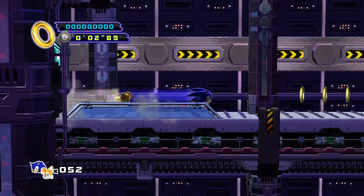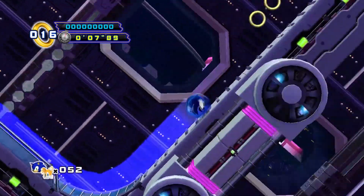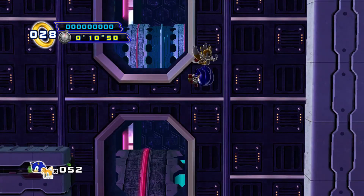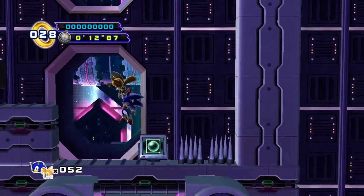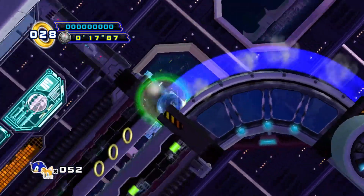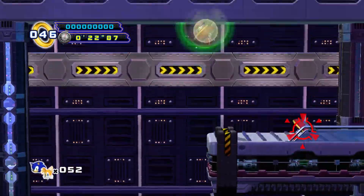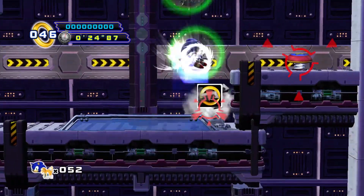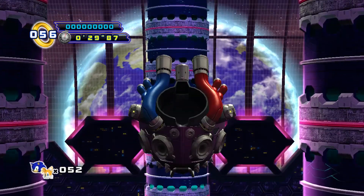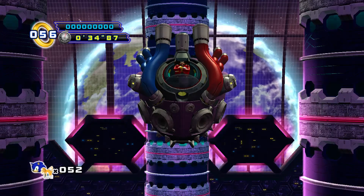But now it's time to take on Eggman himself. Let's go ahead and collect a few rings along the way, because we're gonna need every single one of them. Let's fly down here real quick and get this shield. And ignore what that sign says — go left instead. Otherwise you're gonna be missing out on a good amount of rings. And now we've literally come to the core of the Death Egg Mark II. It's time to take on the Egg Heart.